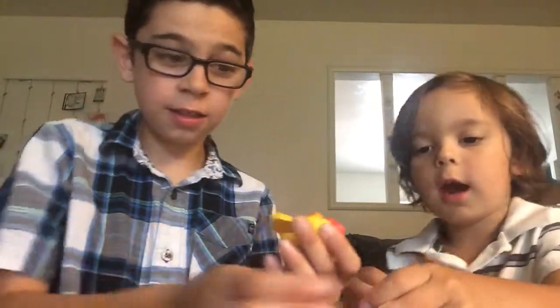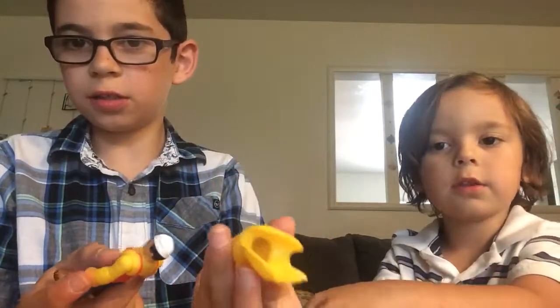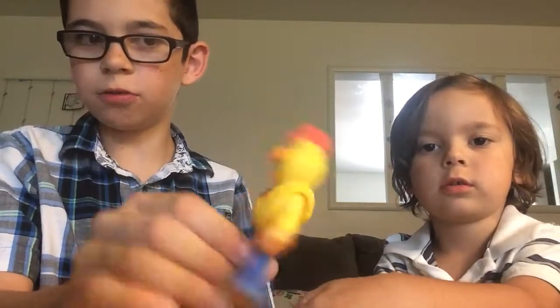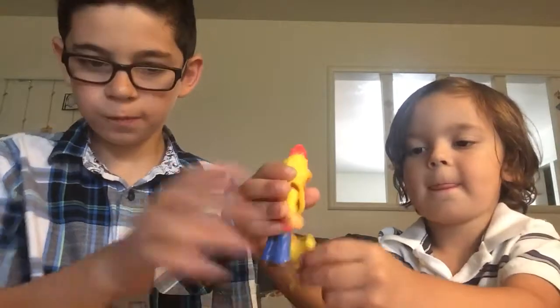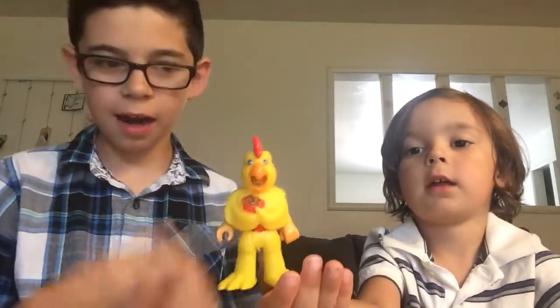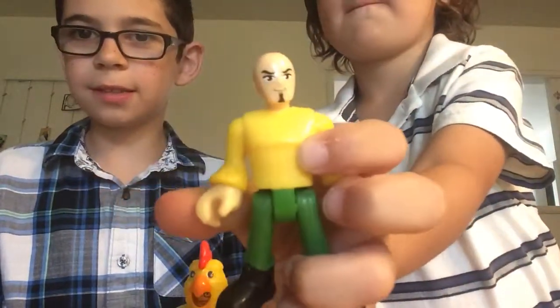And now we'll show you this guy. He's like a turkey guy. He has these pants and this head — there's a hole so you just put it on. You can see his face through there, then put it on the legs. And there you go — here's the fast food guy, the turkey mascot, or chicken.